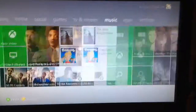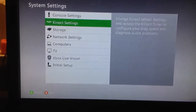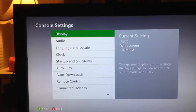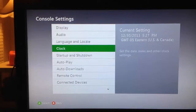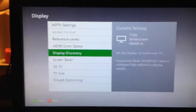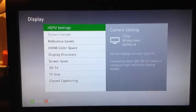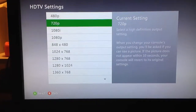But I fixed it. What I did is I went to Settings, System Settings, Console, then Display. Disable it, and when it comes up, go to HDTV settings and put it to 720.